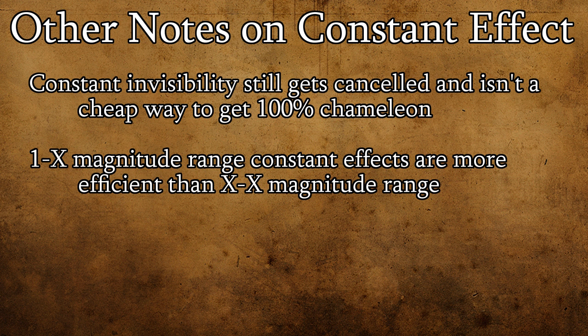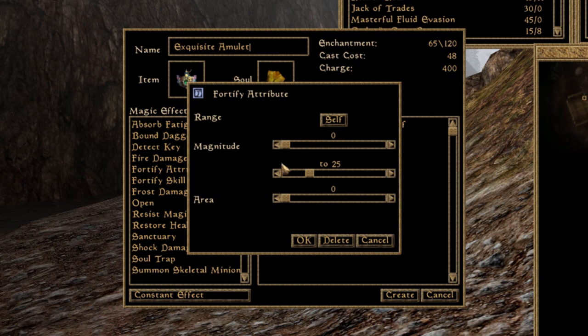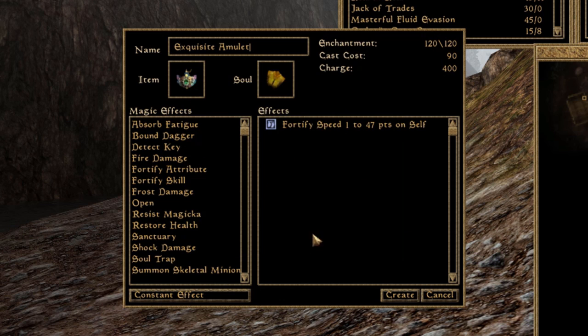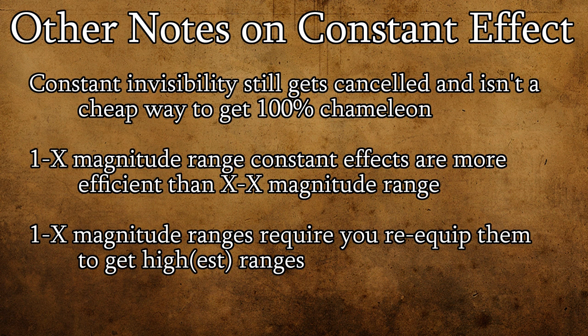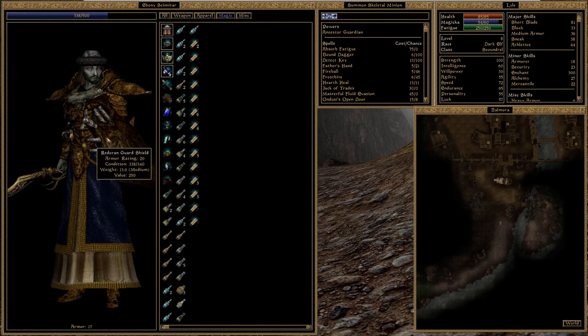Consider creating constant effect enchantments with a 1-to-whatever range rather than setting the minimum and maximum to be equal. With a 1-point minimum, you can reach a higher maximum for a similar cost as a constant effect enchantment with no range. The caveat is that the benefits are randomly generated from your specified range each time you equip that item, so you'll need to unequip and re-equip until you get a satisfactory magnitude. This can get pretty tedious, especially if your enchanted item has multiple effects with such magnitude ranges. Anyways, let's get down to brass tacks and look at how some of these enchanting costs are calculated.